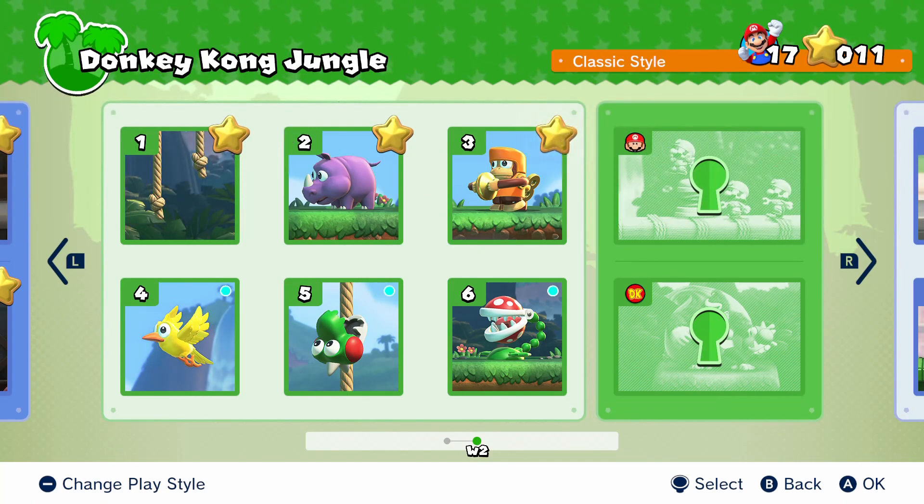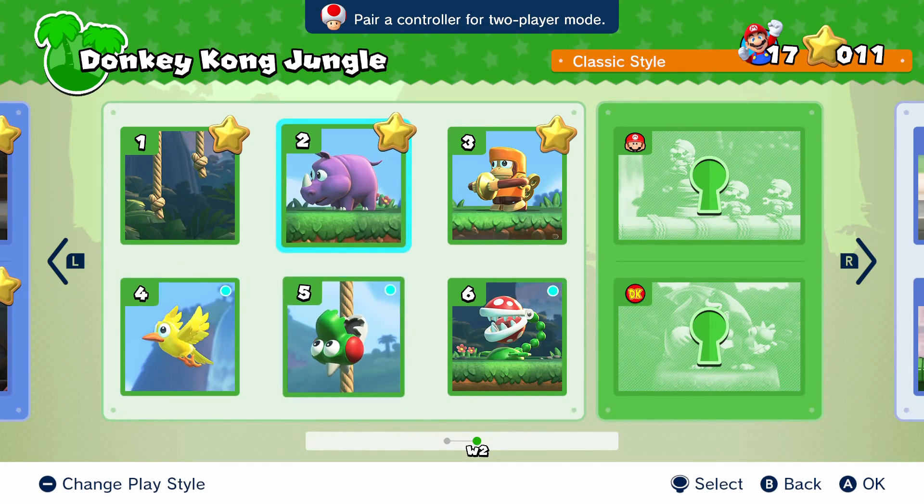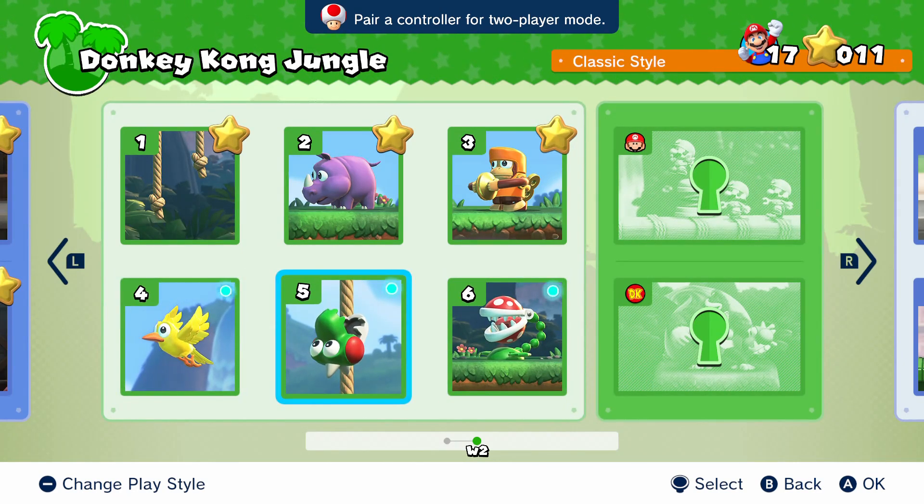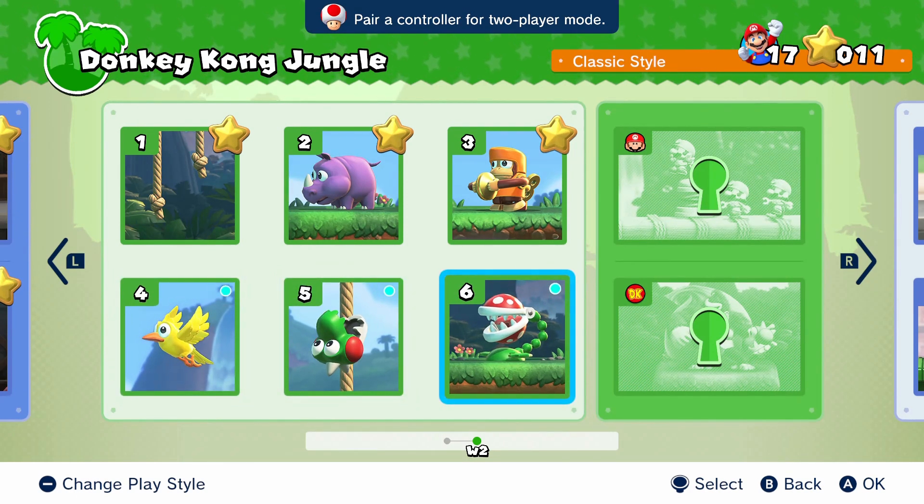I think we're going to stop right here. Next time on Mario vs. Donkey Kong, we'll knock out the remaining three stages — the bird, that Chomp creature that looks like Yoshi, and the piranha plant. Once all three stages are done, we move on to World 2's stage 4. The goal is still to get the mini Mario toys into the toy box and face Donkey Kong. Thanks so much for tuning in — if you're enjoying the series, be sure to like, share, subscribe, and ring that notification bell. Take care, see you next time!